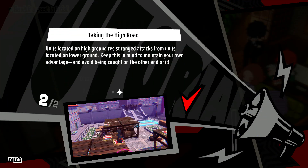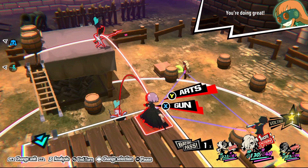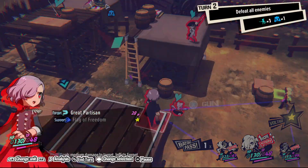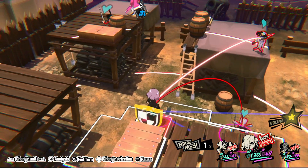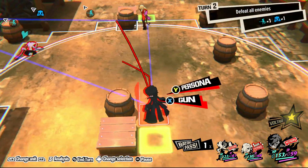High Ground is something we mentioned previously — units on elevated platforms, either friend or foe, automatically get resistance against attacks from attackers on lower ground. This gives units on the high ground a clear advantage, and you should make use of high ground whenever possible, so long as it doesn't conflict with your main mission objective. If you're pushing forward to a target you need to destroy, sticking around on the high ground just for its bonuses isn't going to do you much good.